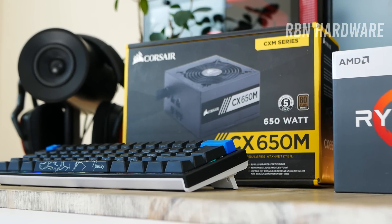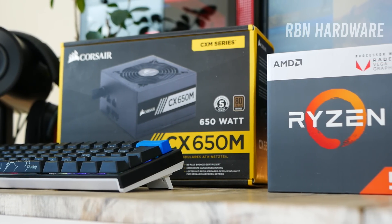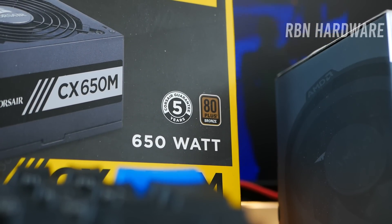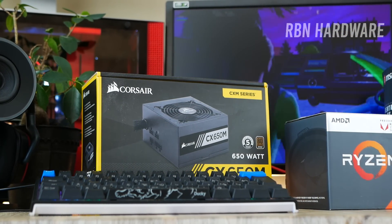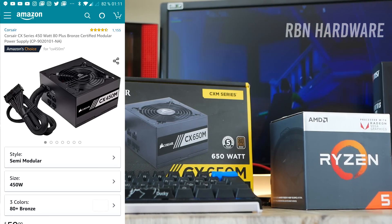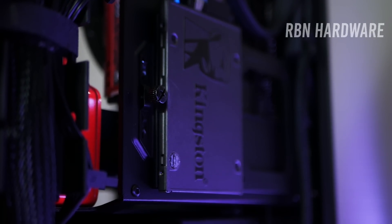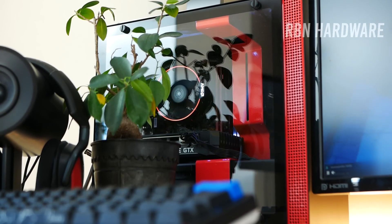For the power supply, I prefer modular or semi-modular units, especially when building in smaller form factors where clearance is limited. I've been using the Corsair CM 650M for about a year across many different graphics cards without issues, even with the RTX 2080. However, 650W is a bit overkill — 450W is what I'd recommend for this build. For storage, I've been using a Kingston A400, and with falling SSD prices, 500GB for about $50 is a no-brainer. All in all, a complete system for roughly $650 US dollars.